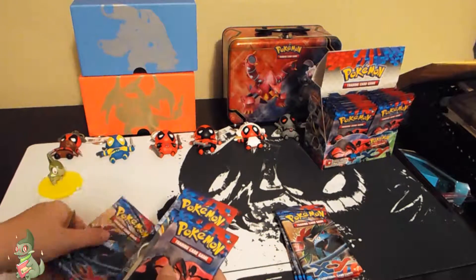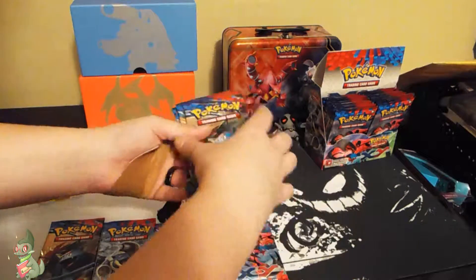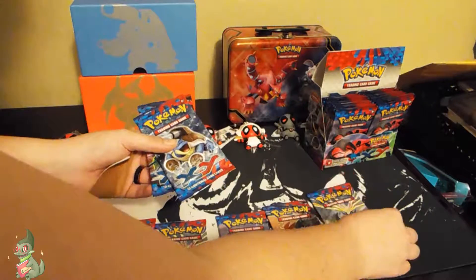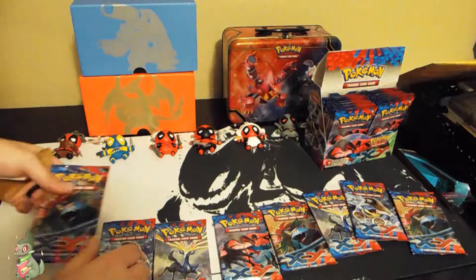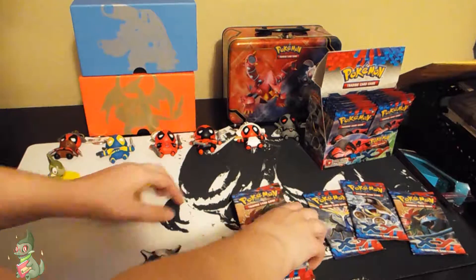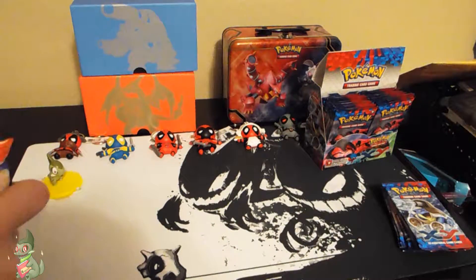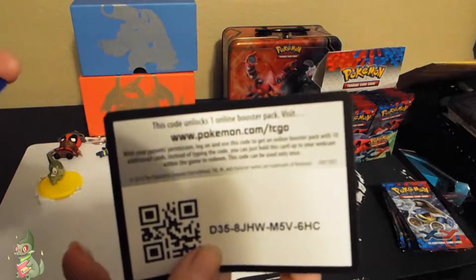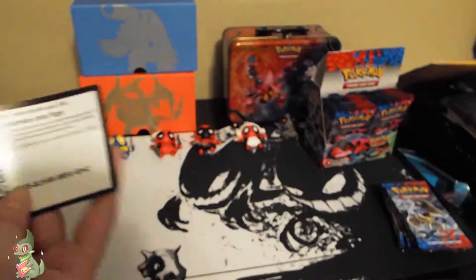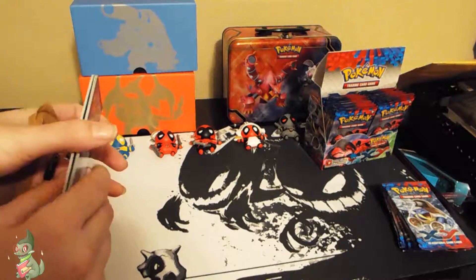The four arts I have from this side are Venusaur, Blastoise, Xerneas, and Yveltal, and from the other side I have Venusaur, Xerneas, Blastoise, and Venusaur. We're just going to open them in this order. So which card are you most excited about from Sun and Moon? Here's a code card — tell me what you pulled down in the comments below. Personally, I don't know — I think I got something good in the first pack.